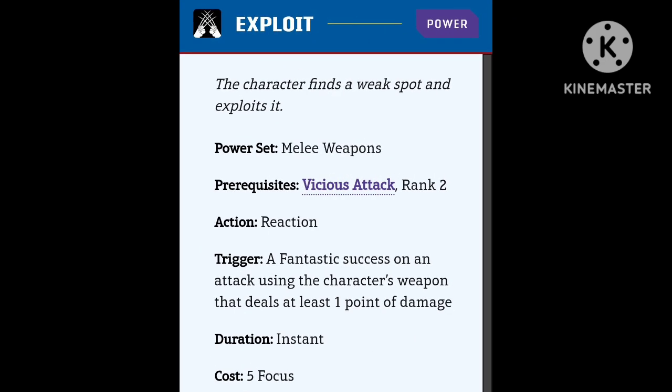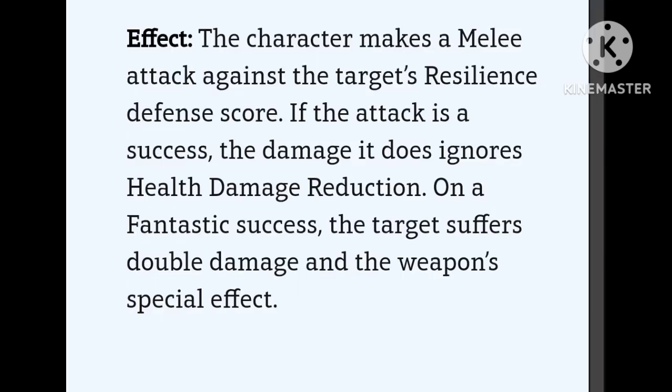Exploit is the first one and it's the melee weapon's power set prerequisite — Vicious Attack, rank 2. It's a reaction, and the trigger is a fantastic success on an attack using the character's weapon that deals at least one point of damage. Instant duration, cost of 5 focus. You make a melee attack against their resilience defense score, and on a success it ignores health damage reduction. On a fantastic success, they get double damage plus the special weapon's effect, whether that's stun or bleed.